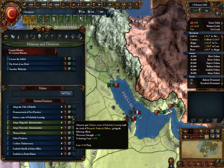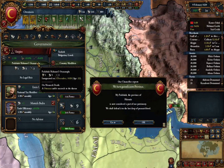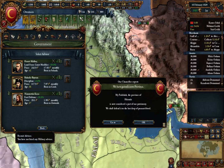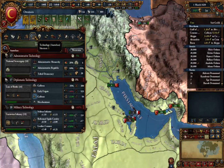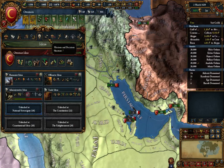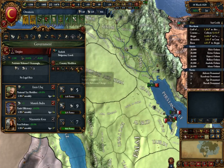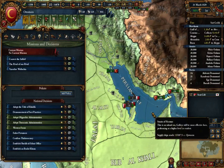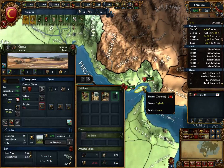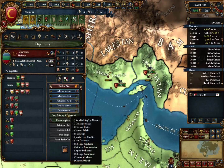Islamic Scholar - actually, that's really good. I can also get you - I want all the points. This decreases my tech cost, which is brilliant. Hormuz, which is Bedouin already, is easily cored; these two, which are Persian, not so easily.